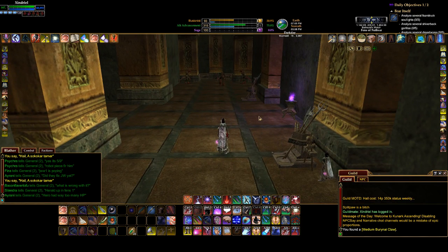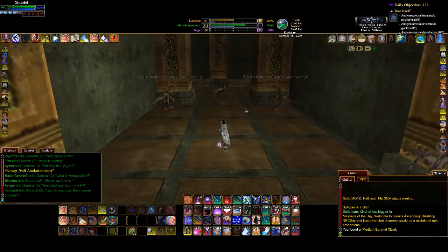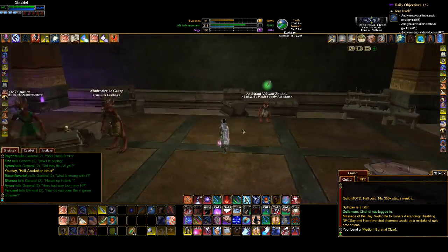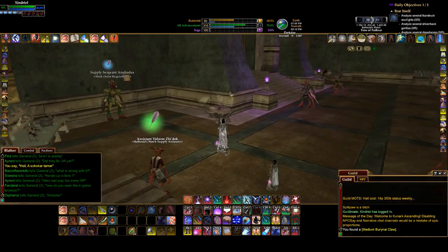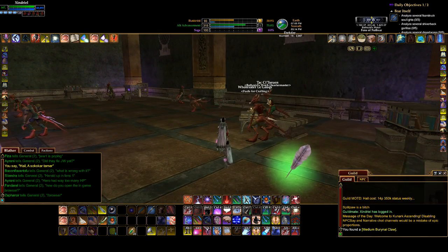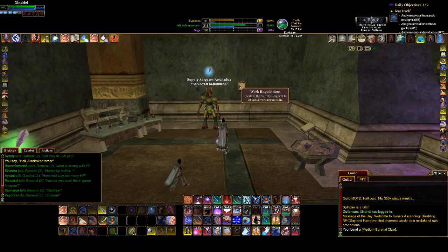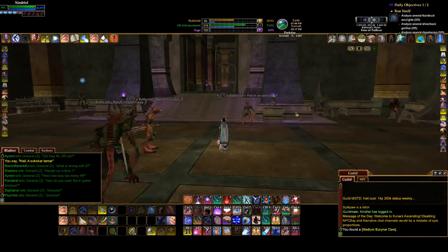There are also the frogloks — the Reet slaves — out here. I can't remember who you kill to get faction with them. But yeah, crafting. You need to get your faction up, because if you don't you can't buy the fuels and stuff. I don't know if you'll be able to do the work requisitions — I can't remember. Anyways, you have to get your faction up so you can buy the fuels at least, otherwise you're going to be doing a lot of running back and forth.